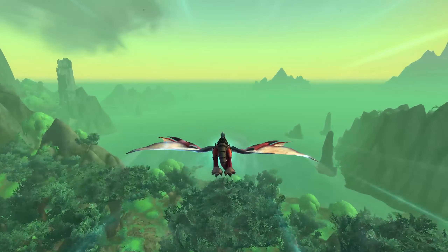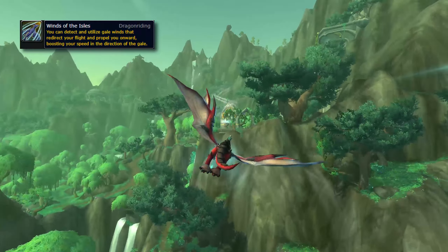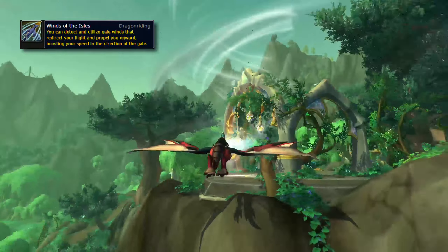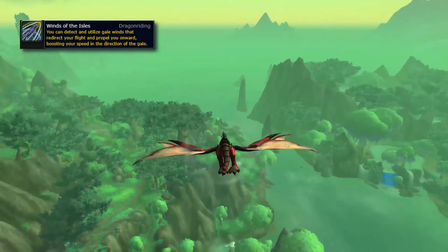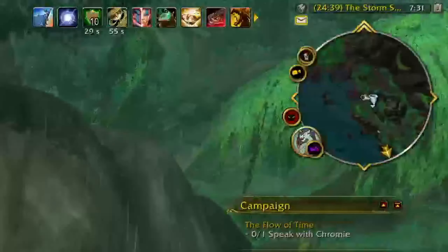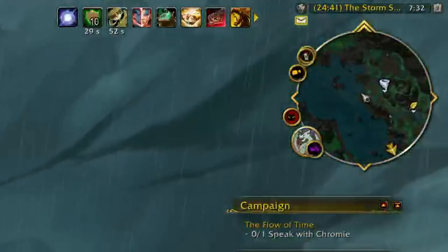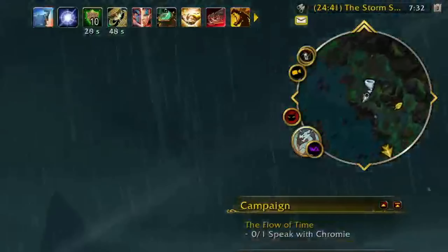The next ability is also passive, called Winds of the Isles. This allows you to detect and use Gale Winds in the sky — flying into one will propel you in that direction and give you a small boost of momentum. Once you've unlocked this ability, you will be able to detect nearby Gale Winds on your minimap with a new tornado-looking icon.